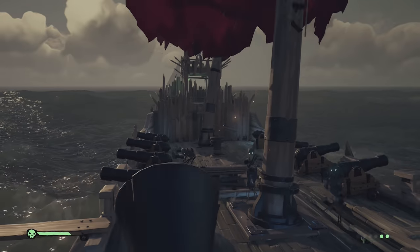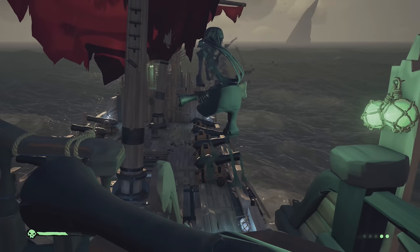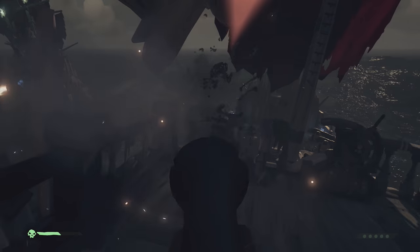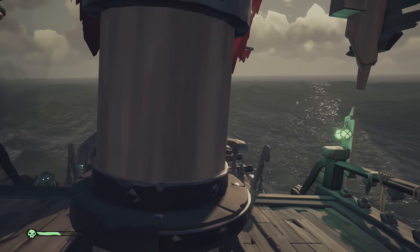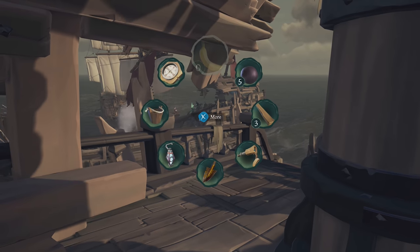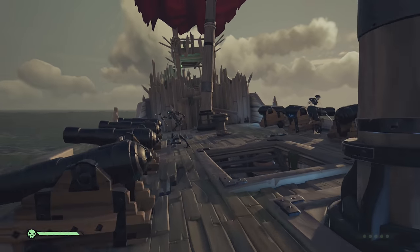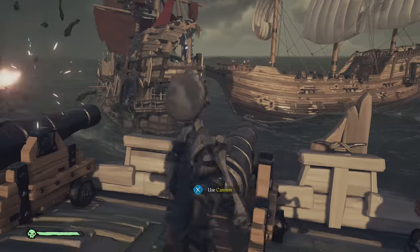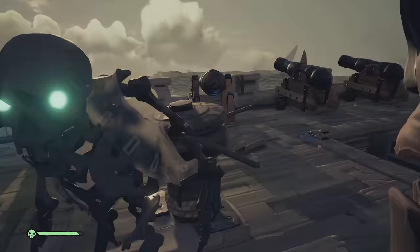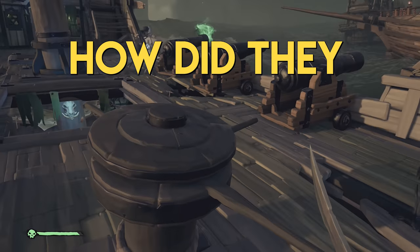But here in Sea of Thieves, the surfaces of the hull and deck aren't just moving in line with the waves of the ocean — they're on a moving ship. At first I thought it's faked, that the skeletons simply move from one point on the ship to the other. But if you look at how they move on galleons, they're running around as they wish, all the while adhering to the topography of standing on a moving ship with respect to the physics of the ocean.